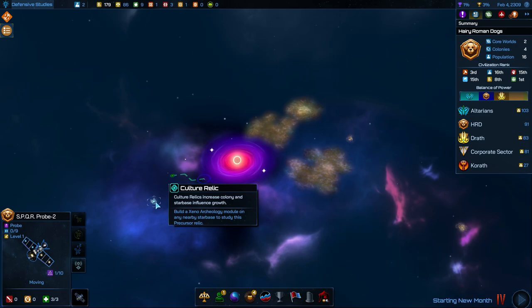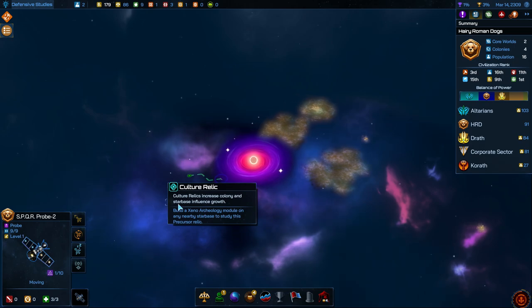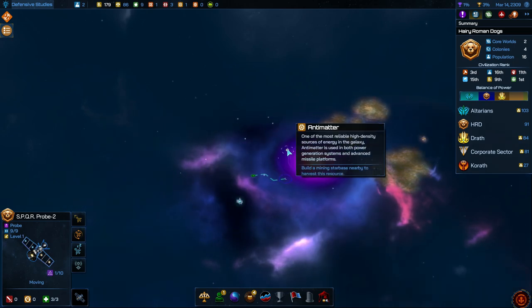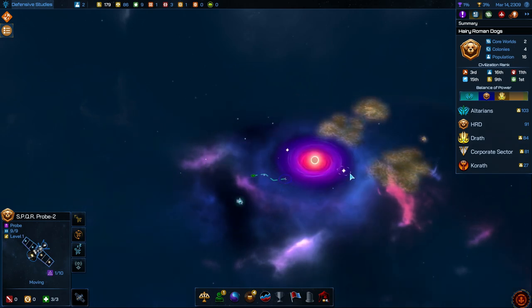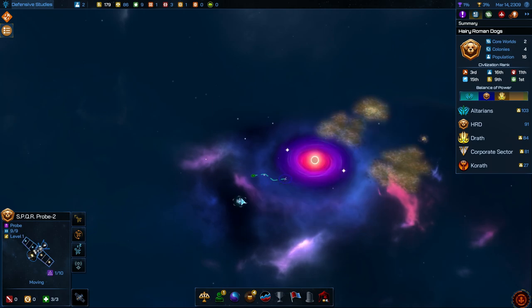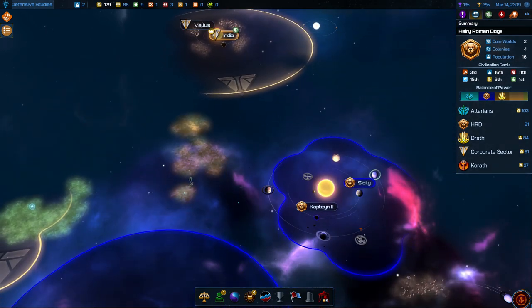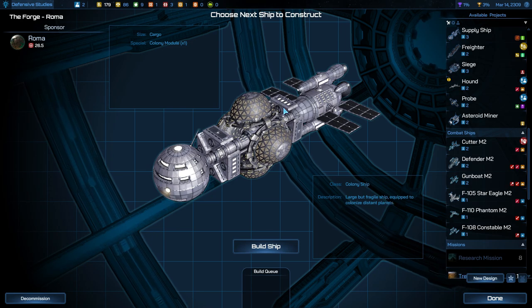There's a culture relic here — it increases colony and star base influence. In order to take advantage of that, you have to have a star base and then add a certain module in there. I don't think a star base could reach all three of these, so maybe you just want these two because that one's pretty useful. We might want to get that.